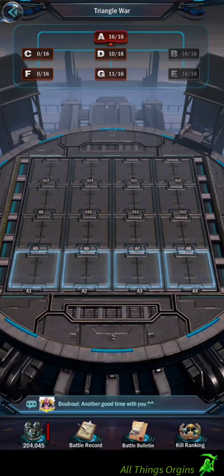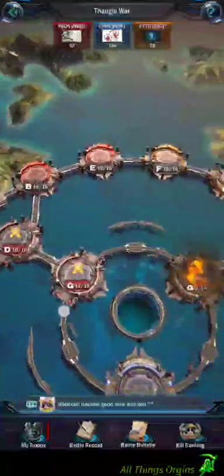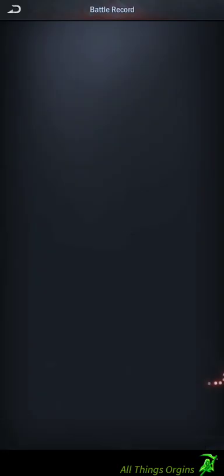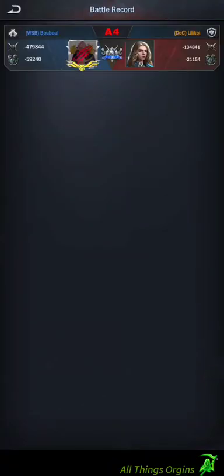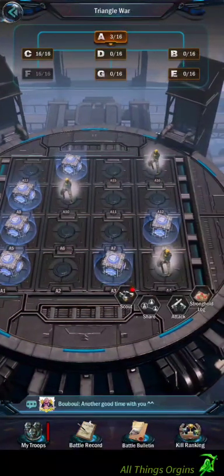No one activated one of these things yet. Remember, once you activate one of these, you're stuck in that tower — or the island. So I'm not going to flip one of those right now. I'm going to come over here and see what I can do to help out. I'm going to attack this one and see if I can bring someone down.